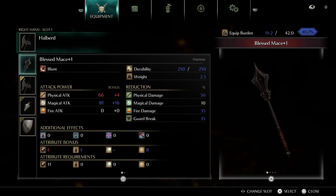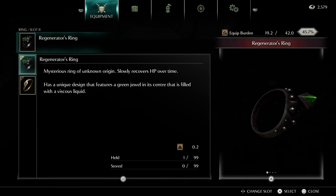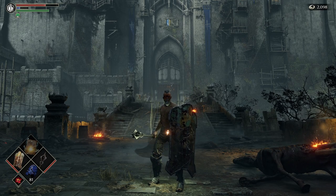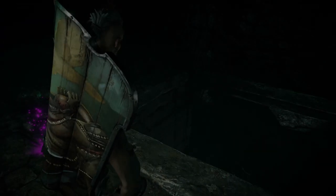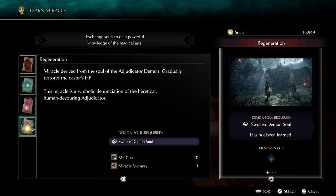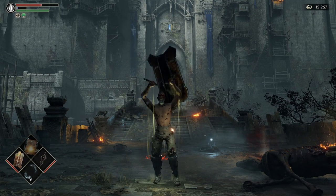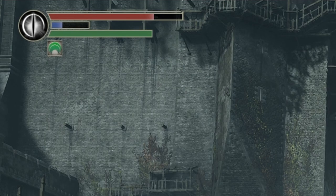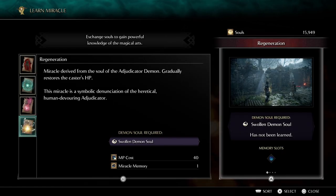These items are a blessed mace plus one, the adjudicator's shield and the regenerator's ring. All of these items restore your HP and the regen stacks by having them all equipped. In stage 2 I am going to show you how to get the regeneration miracle on top of the HP regen items listed above, after we easily beat the adjudicator. By this point you will be regenerating HP quickly and early, and once again all these HP regen effects are stacking on top of each other.